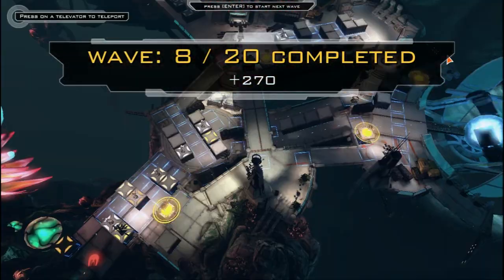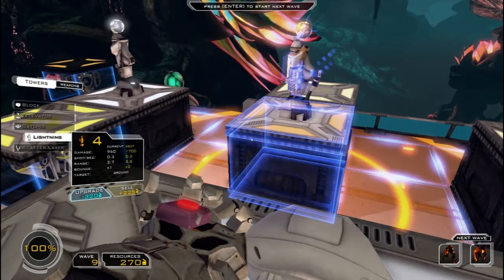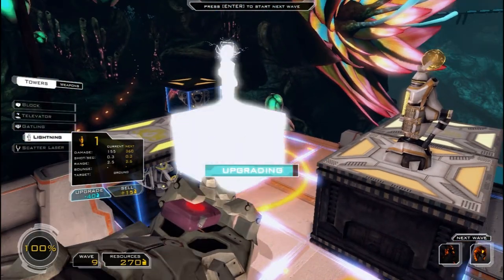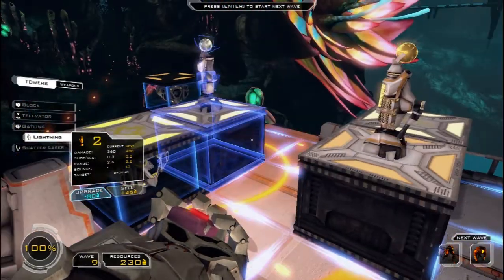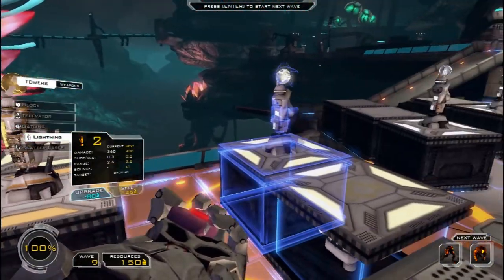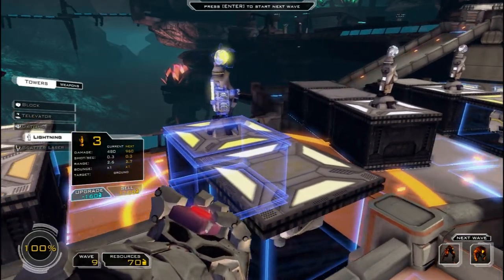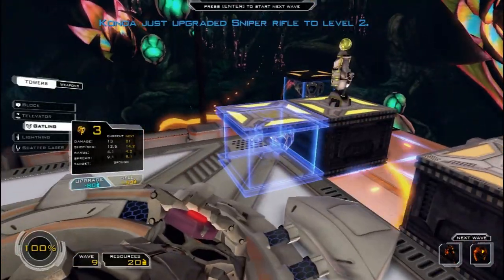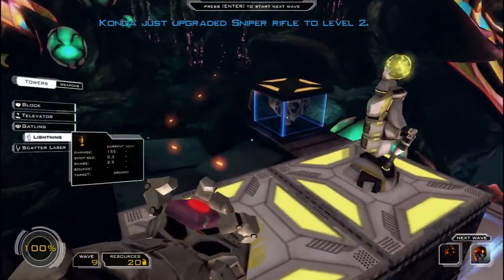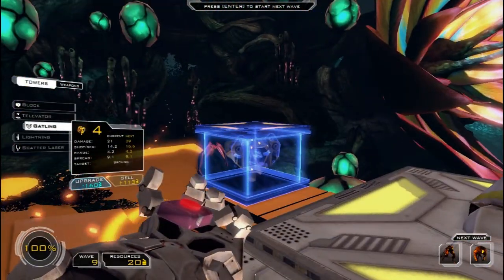That was fairly easy. So now we have the big walkers and the ones that slow down at corners. That one's level one - pretty weak, let's upgrade that one and this one as well. Let's upgrade this sniper, even though I don't use it a lot. There are some enemies you can really only attack with the sniper, but those enemies aren't really in this level yet.